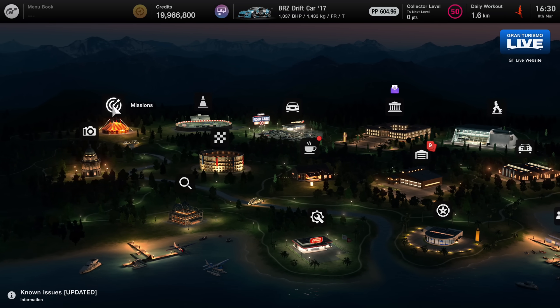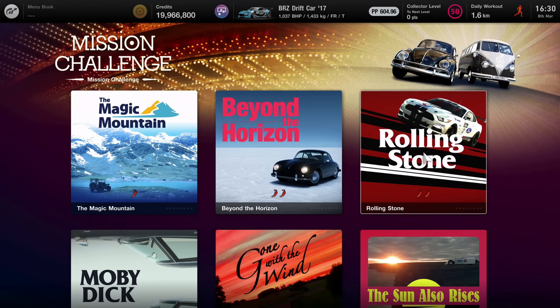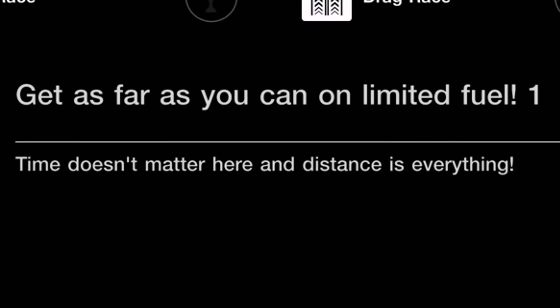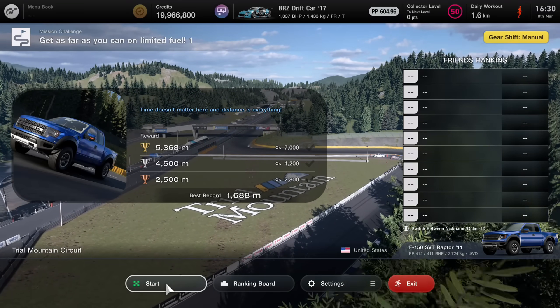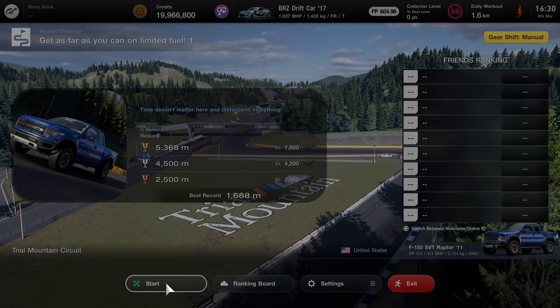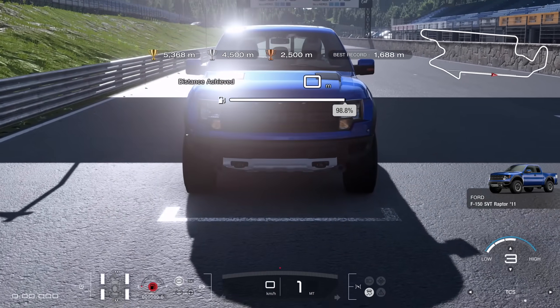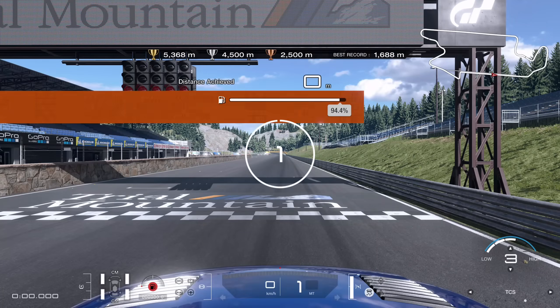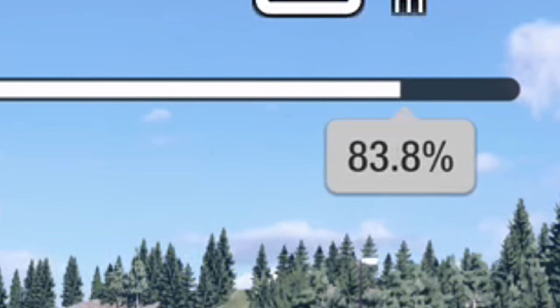Hello viewers, SuperGT here. If you jump into the mission section of Gran Turismo 7, you'll find this challenge where you have to get as far as possible on a very small amount of fuel. We're driving the Ford Raptor around Trial Mountain, and to demonstrate how tricky this is, I will drive it at full speed and show you how quickly you run out of fuel.